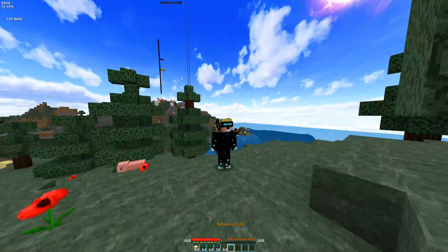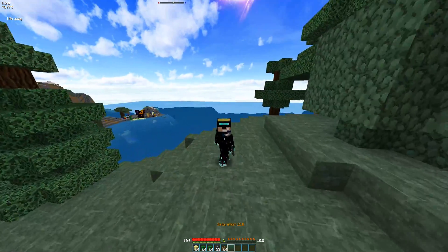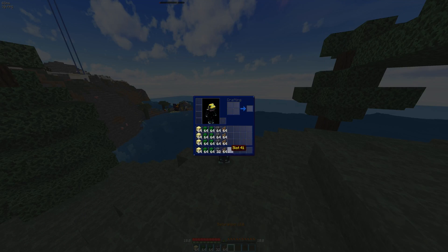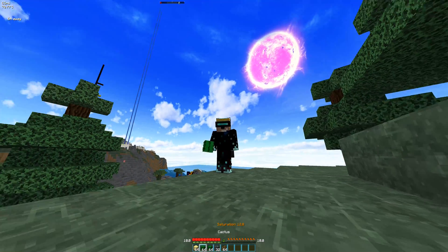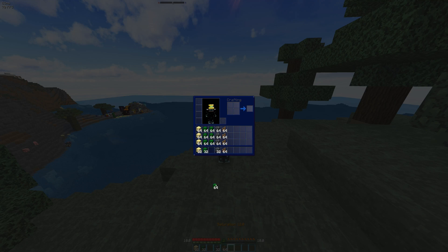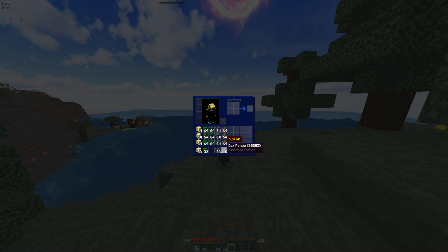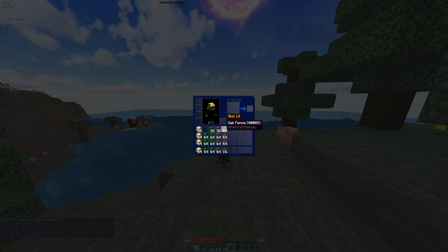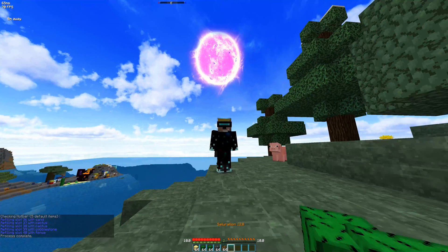I'm just going to be showcasing this script real quick. It's a script made for people that have building bots and would like to automate the filling up of the hotbar. When you build, you use up all the items in your hotbar and when they're all empty — let's just simulate the emptying of a hotbar — you want to refill your hotbar, so you can call up this script and it'll refill your hotbar just like that, using all the items inside your inventory.